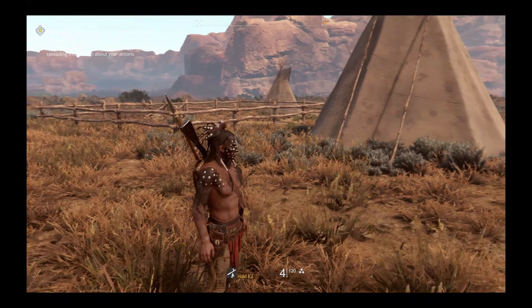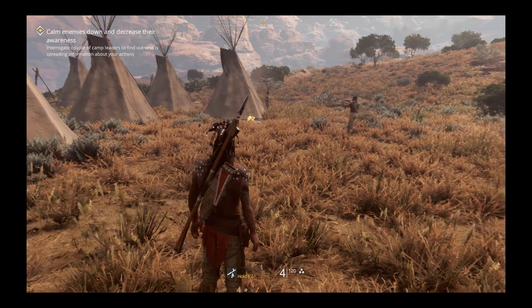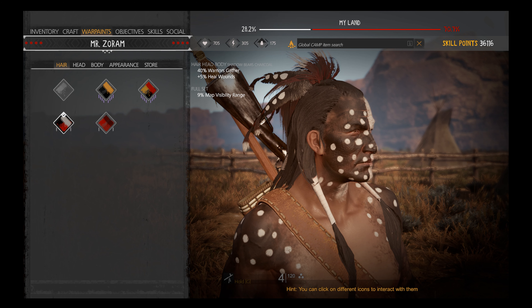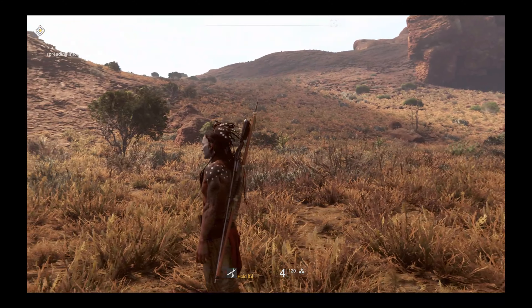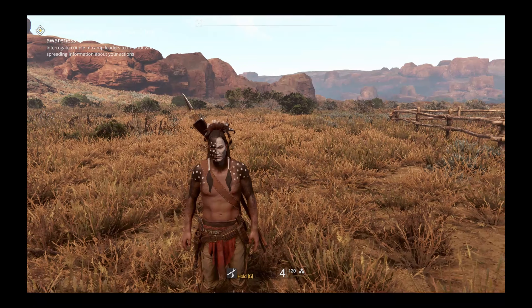Next up is the Shadow Bear's Charcoal. Best combined with all the chief gathering perks, especially for your warriors. This is probably the most important one early game because it gives you 40% extra gathering with your warriors, plus 5 heal wounds, and 9% map visibility range. You could also use that visibility to get extra distance when setting a new camp or scouting enemy camps. The 40% warriors gather is a really beneficial aspect.